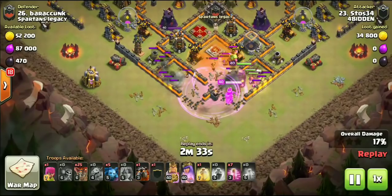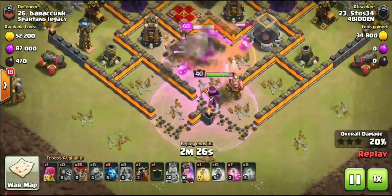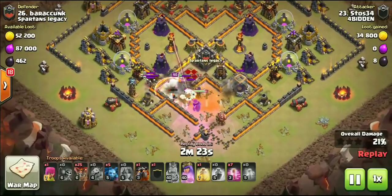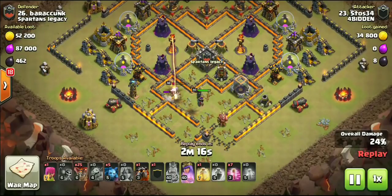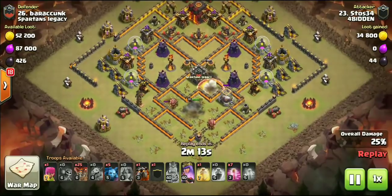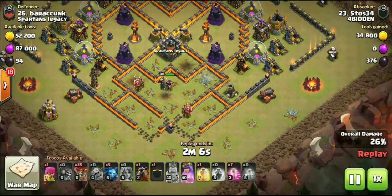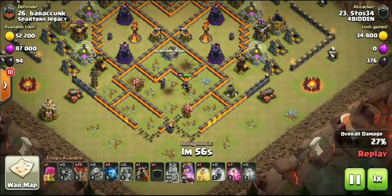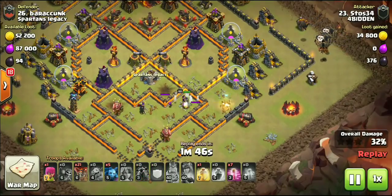Dropping down two valkyries on each side followed up by double-dropping those wall breakers, popping both of those walls, and the rage spell. It was a damaged CC so he dropped a poison not only to slow down the queen but it also caught the enemy CC troops. Definitely watch that entry again — it seemed very very simple as far as execution. Just two baby dragons, four valkyries, and your heroes — the tiniest of tiny kill squads. I believe this is Mate — pretty sure.